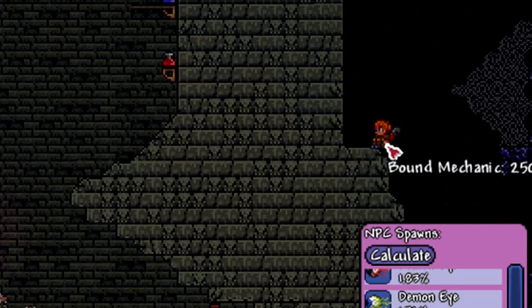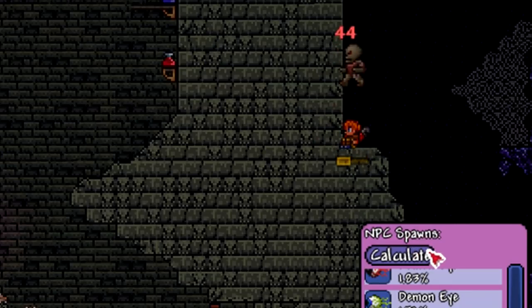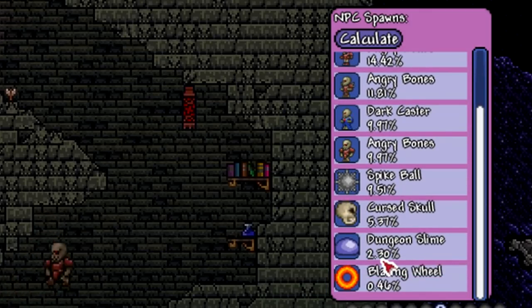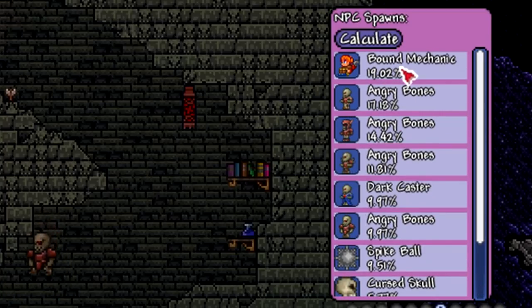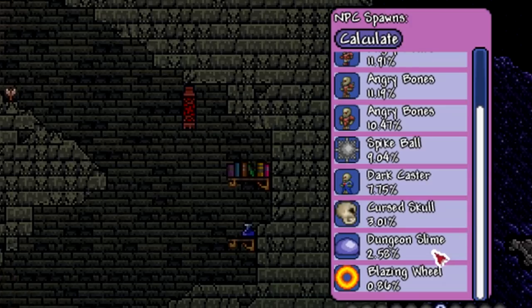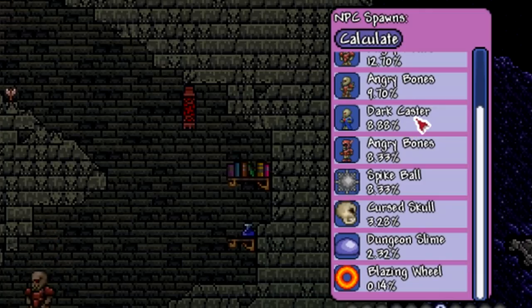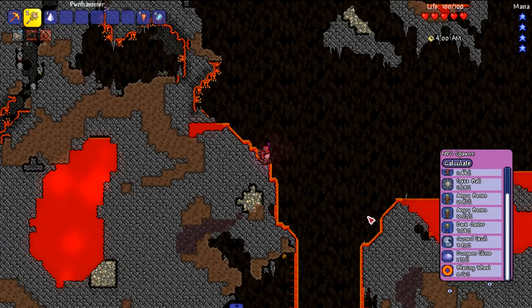Here we are in the dungeon figuring out the spawn rate for the Dungeon Slime. The Mechanic interestingly didn't really spawn inside the dungeon. Calculating: the Dungeon Slime has a 2.30 percent — probably the highest percentage we've seen so far, though still extremely low. It fluctuates around 2.26 to 2.58. The Blazing Wheel is also on the list — maybe not directly an enemy but that thing is pretty rare too.